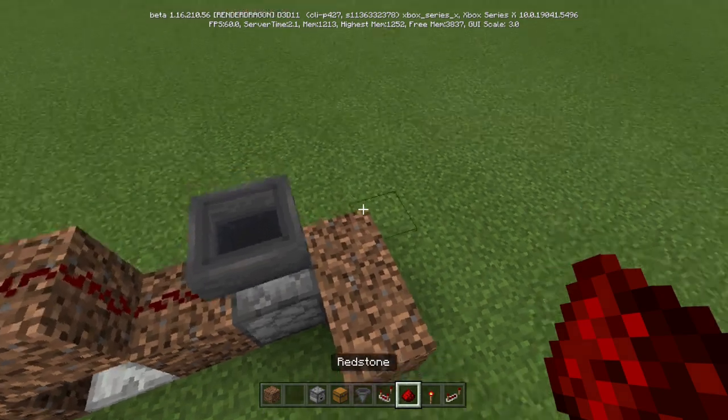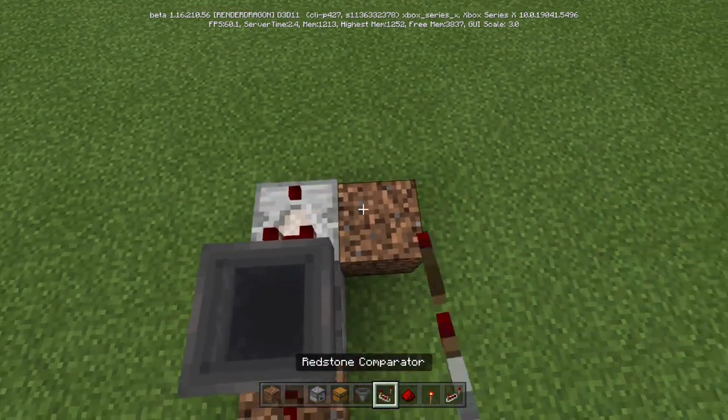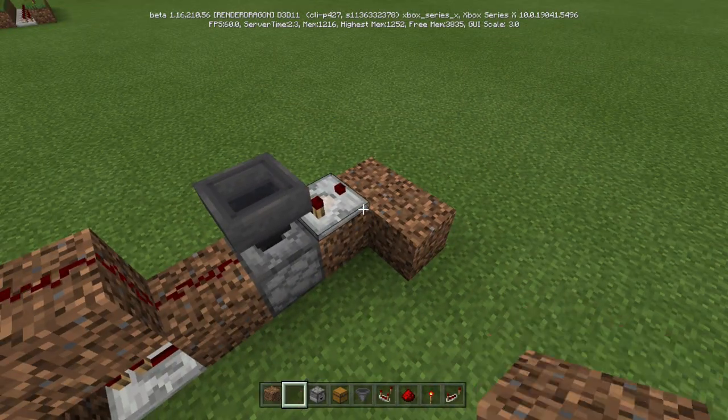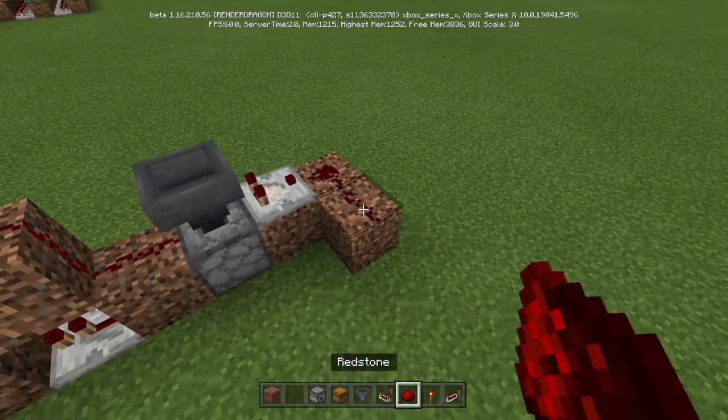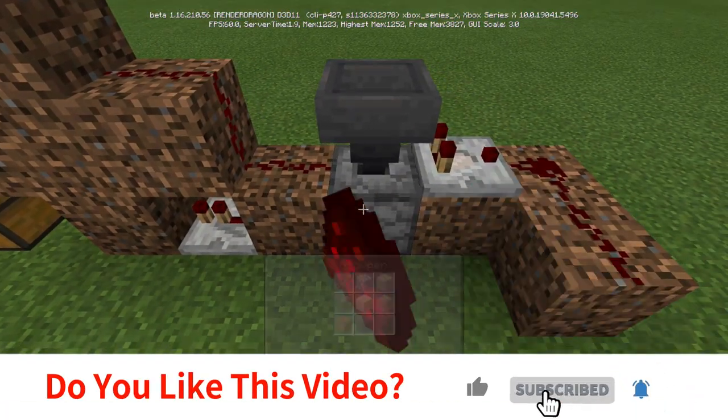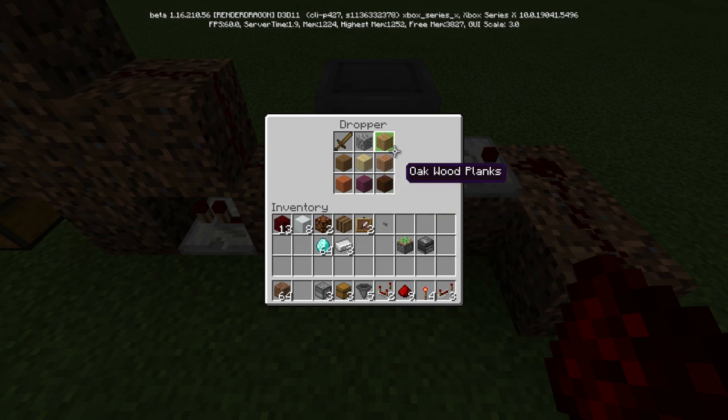We're going to put a comparator. We've got to go like this — one, two, like that. Then put a redstone there. What happens is when this activates, because droppers and dispensers are randomized, the game just randomly picks from one of these nine spots.